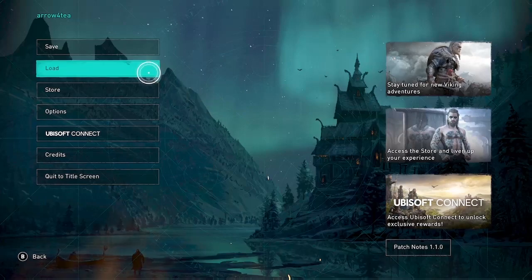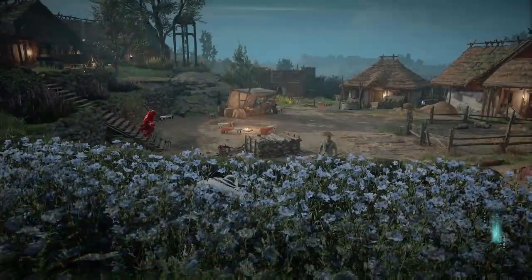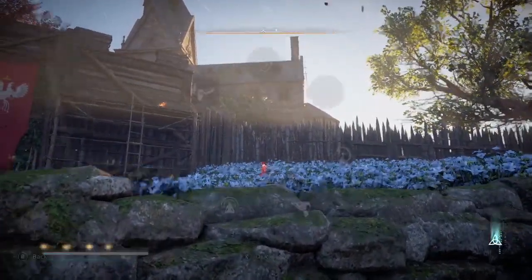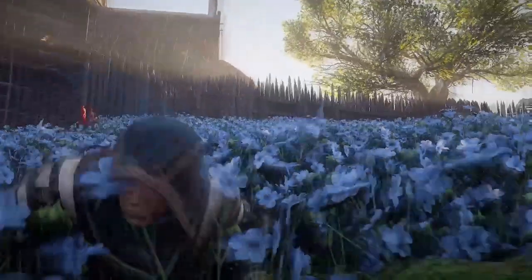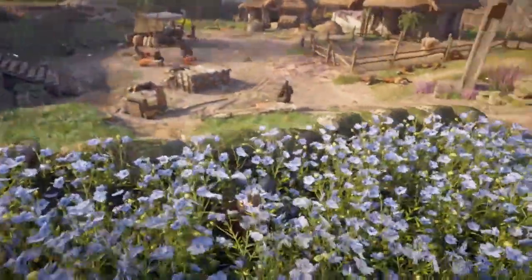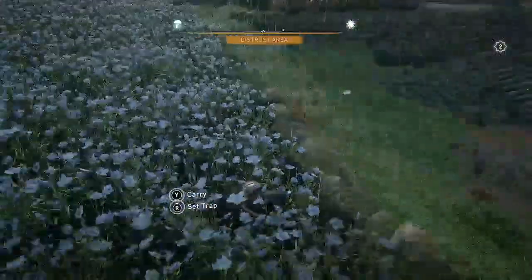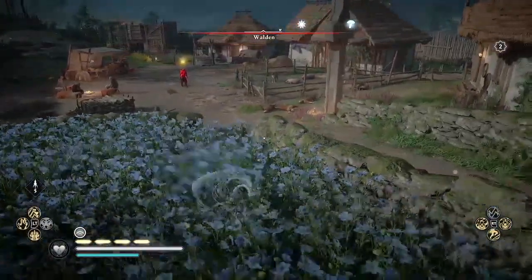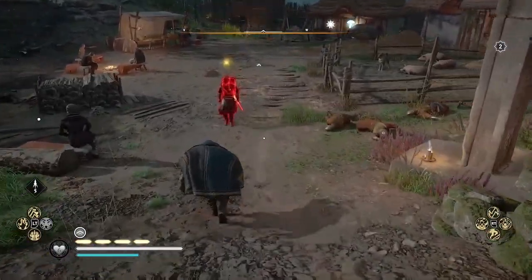Let's see if I can get a couple more from the same captain by saving and reloading the game. Here we are back at Walden, and I'm going to meditate to make it nighttime because it's easier to find the captain — it's easier to see that gold light over his head when it's darker out. I usually do that when trying to find a captain. There he is. He shouldn't be there because I just killed him. I should not be seen in this area, so we're going to kill him again and set the trap on the corpse.